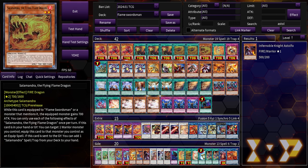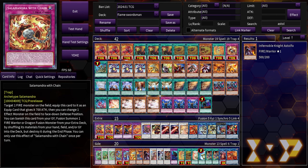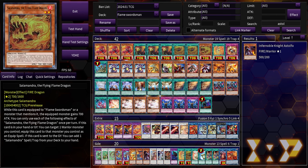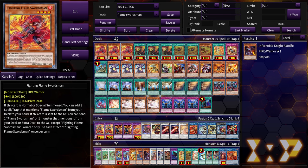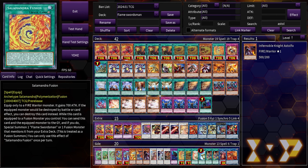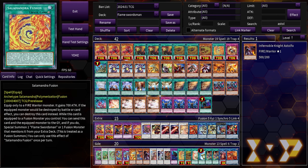Now introducing Salamandra: he can equip to a Warrior Monster from Hand or Graveyard, and when equipped to Flameswordsman it gains 700 attack. When sent to the graveyard by anything, he adds a Salamandra spell or trap from deck to hand. The two Salamandra spells are the fusion spells. Salamandra Fusion is an equip spell that fusion summons; Salamandra with Chain, while on field, can equip to a monster and book-of-moon a monster on the field, and from the Graveyard it can fusion summon. If you want to focus more on a pure Flameswordsman core you may want to bump Salamandra Fusion to two, but in a Wanted variant Salamandra with Chain is a lot better.